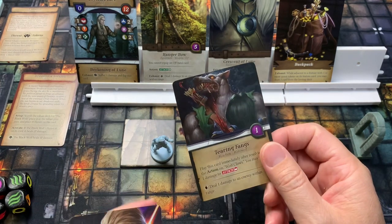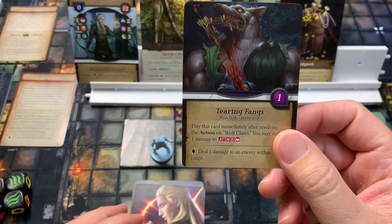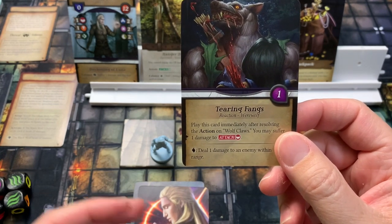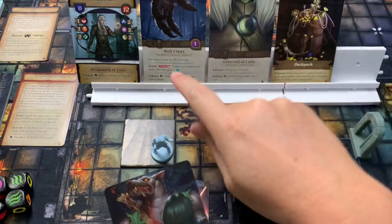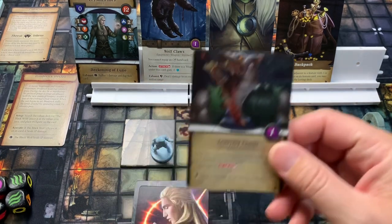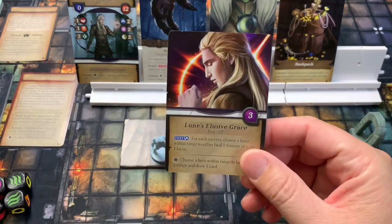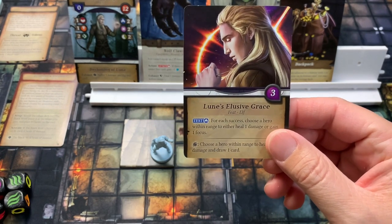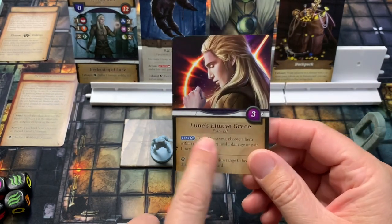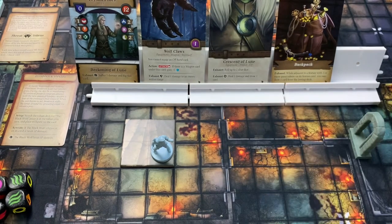There are two other card types to know. Reaction cards can be used at specific times — such as when a minion is attacking you — and they do not use up an action. For example, a reaction might trigger any time you resolve the wolf claws action on Laysen's werewolf card, letting you play the reaction card for free. Feat cards have the keyword 'feat' rather than 'action.' Feats are essentially free actions — you play a feat card from your hand, complete its text, and get the rune bonus if available, all without spending an action.